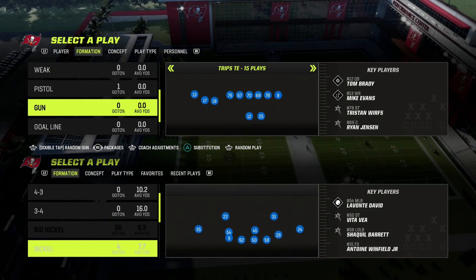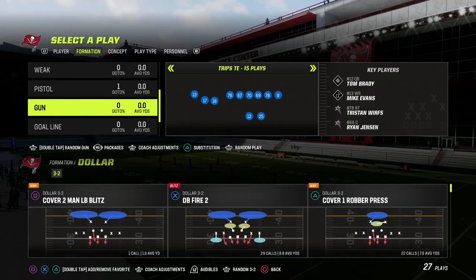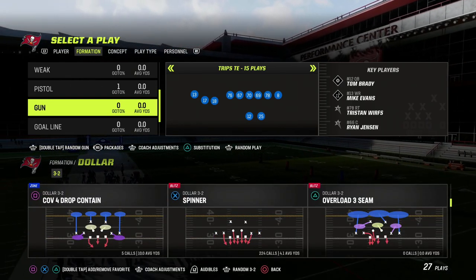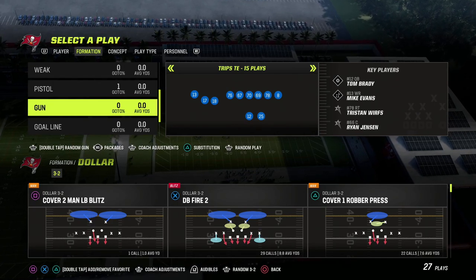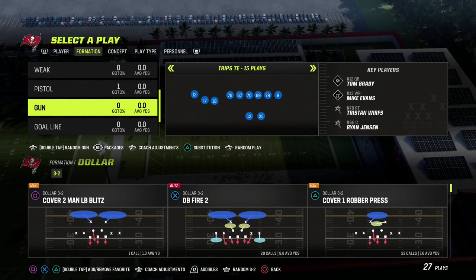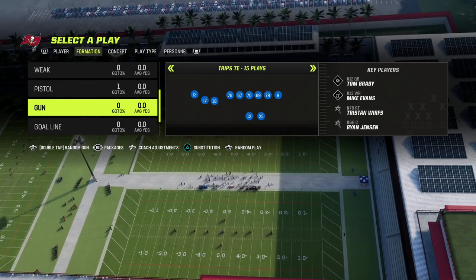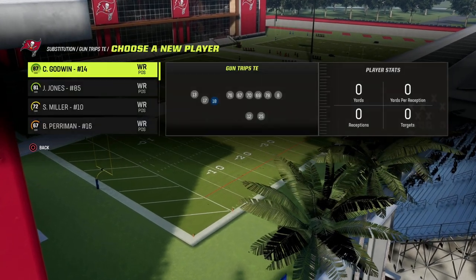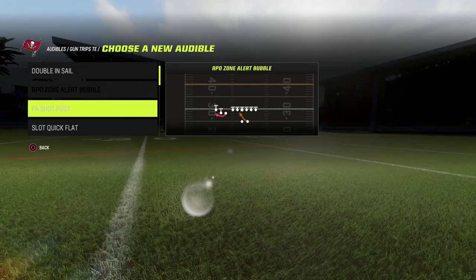I want to break down the basic blitz in this video and then show you how to pick it up. The play is DB Fire 2. You could also do the same basic principle out of Spinner, the man version of this blitz — that requires a little bit more adjustments — but we'll just show you the main blitzing concept out of zone. Our goal here today is just to talk about how to pick up the pressure consistently so you can get routes out and attack the defense.